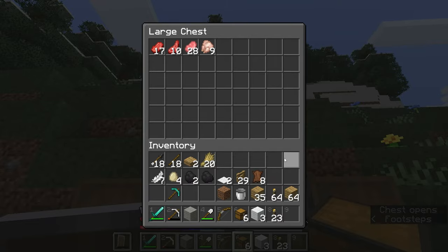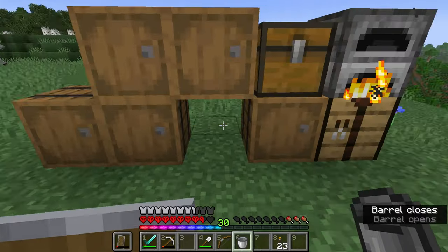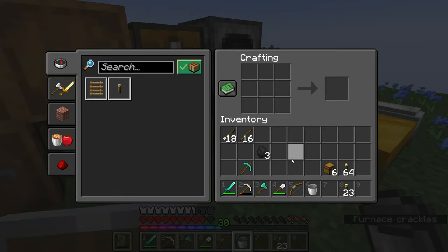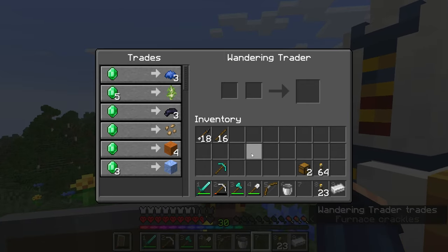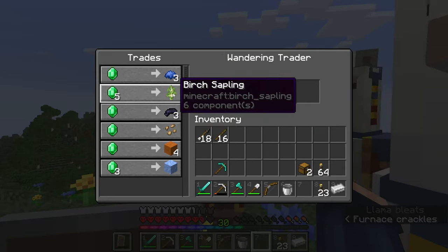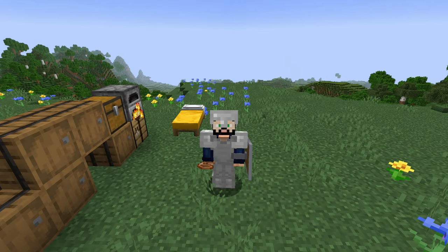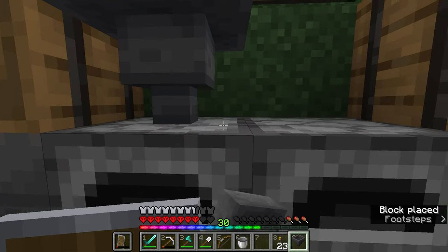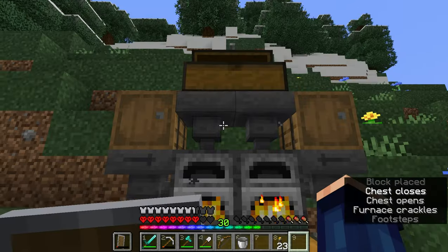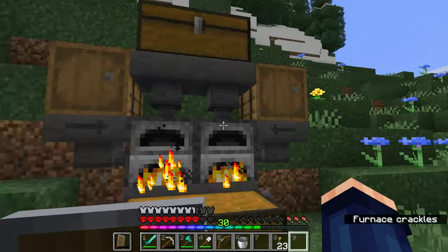I'll throw all the food we've got in there and empty my inventory. While we're waiting on that to finish, I will make a diamond axe since our iron one broke. What are you selling us? Nothing I need at all — that's a shame. With these last two hoppers, it will efficiently cook the food, more efficiently than what I would do if I was just standing here.